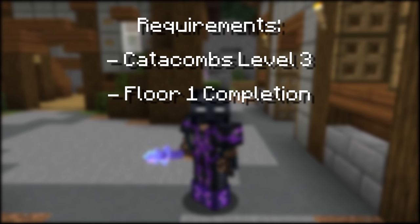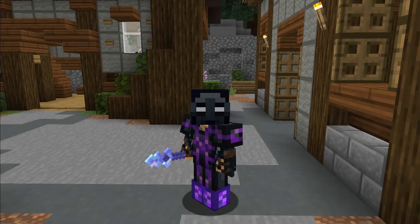Floor 2 requires a minimum catacombs level of 3, introducing a new puzzle and a slightly larger dungeon. Higher or lower, better known as the blaze puzzle, makes its debut in floor 2 and is probably the most failed puzzle of all time.